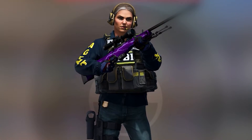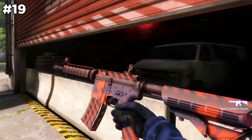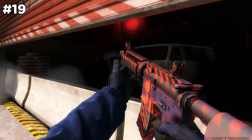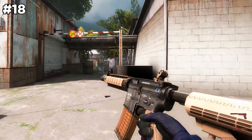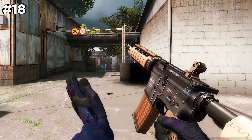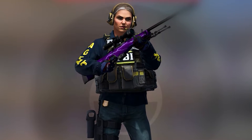It's getting spicy now as we move on to the OK tier. The M4A4 Radiation Hazard starts it off — that's a cool OG skin and if it were affordable I would grab one honestly. Number 18 goes to the Poly Mag — it's rather new and only a blue skin but I love the transparent style and it looks OK. It's also the perfect skin to land right in the middle.